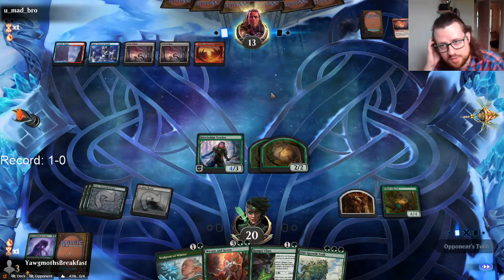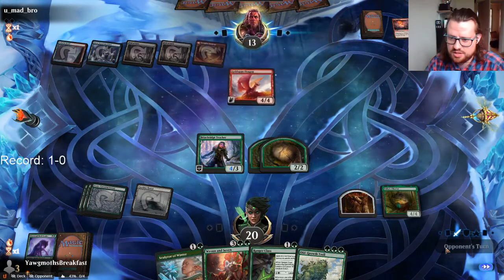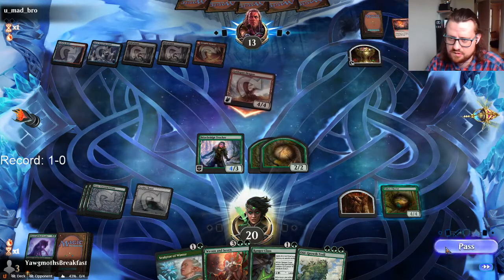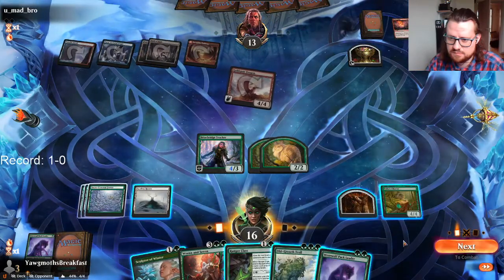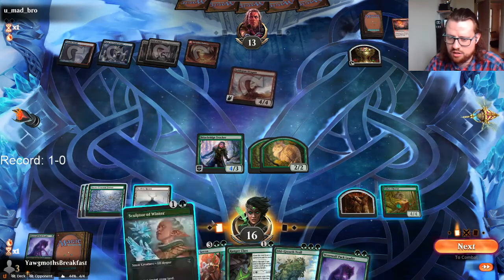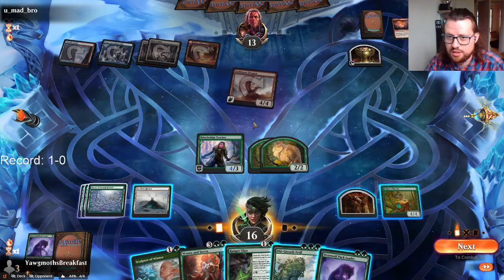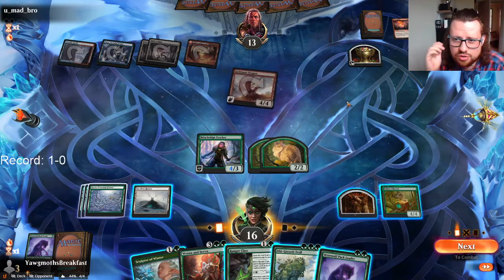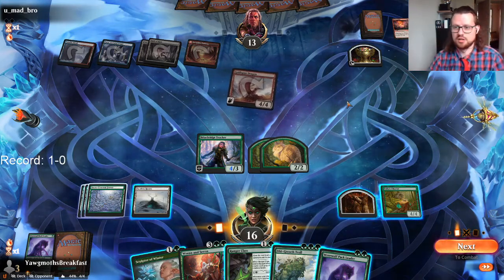If they have a dragon here, obviously we're gonna be afraid of Dragon plus Epiphany coming down. We don't quite — if we draw a land with Ren and Seven, we don't quite have enough. I'm just trying to figure out what the best line is here. I could play Sculptor, Werewolf, animate — I don't think I mind too much. If they have Dragon's Fire or Burning Hands they have to spend their treasure. I really want them to spend the treasure, because otherwise they're gonna have enough mana to attack, play Galvanic Iteration and Time Walk, and that surely kills me. So I really want them to spend the treasure.